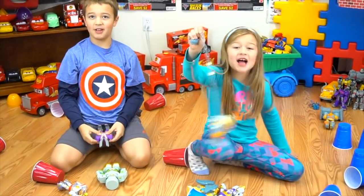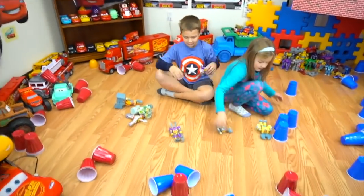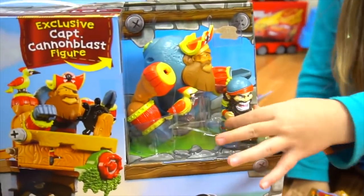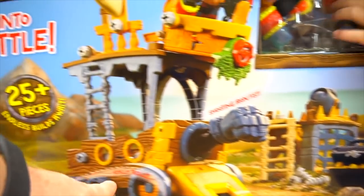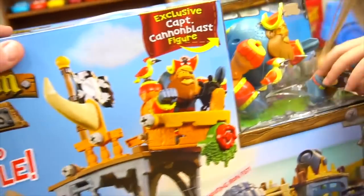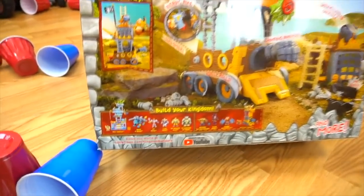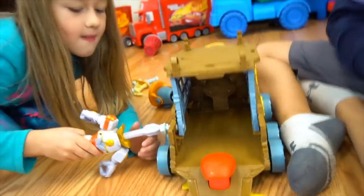Bashing and building — we've got all the characters for Kingdom Builders, and guess what? There's a new playset to check out: the Wreck and Roller. It comes with an exclusive Captain Cannon Blast figure, really rolls, 25 pieces, endless builds. You can also get the Hex Castle and the Build-a-Beast.